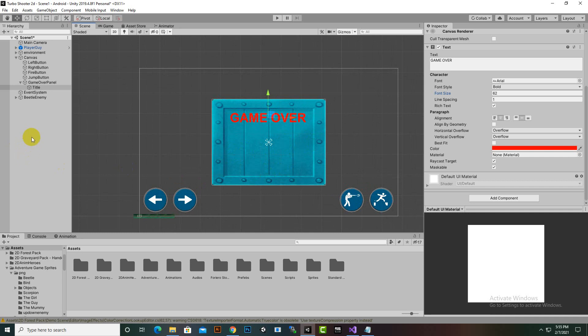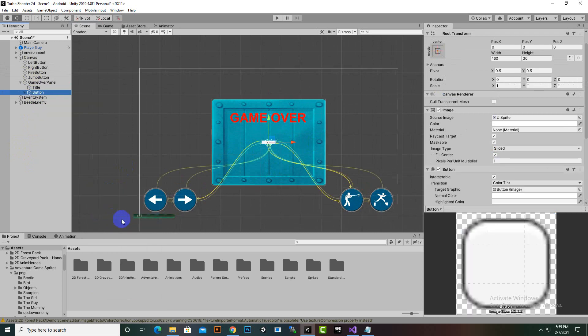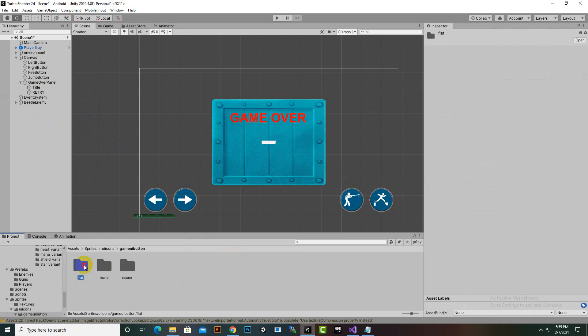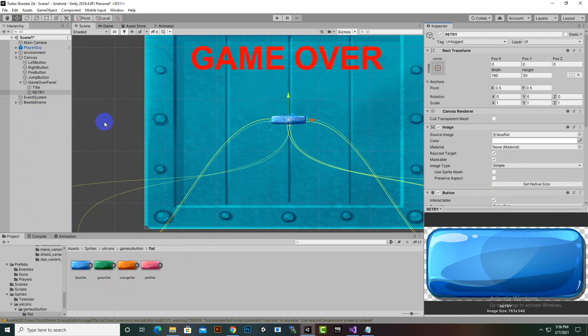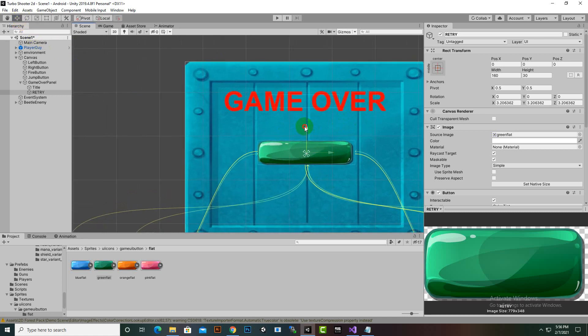We can add buttons for quit and retry. Add a button and rename it to Retry. Inside this button we'll remove the default text for now. For the retry button, go to the UI icons - we'll use a blueish button, actually make it a green button for retry. Make it bigger and place it on the panel.